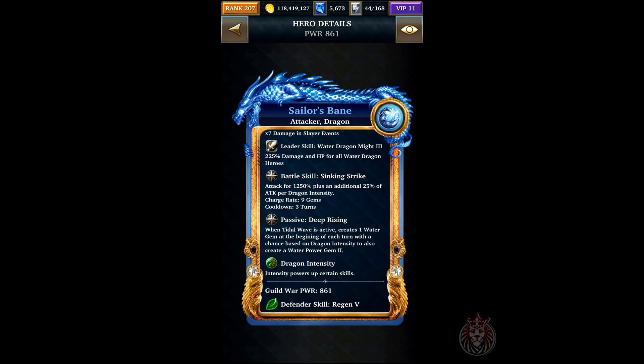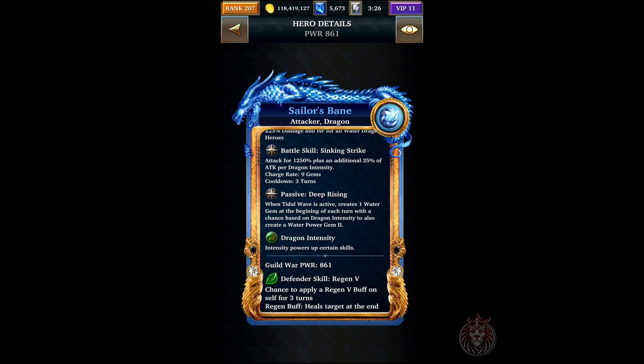For the ultra rare this time is Sailor's Bane. This card's battle skill attacks for 1250 percent plus an additional 25 percent of attack per dragon intensity. It has a passive called Deep Rising — when Tidal Wave is active, it creates one water gem at the beginning of each turn, with a chance based on dragon intensity to also create a water power gem.